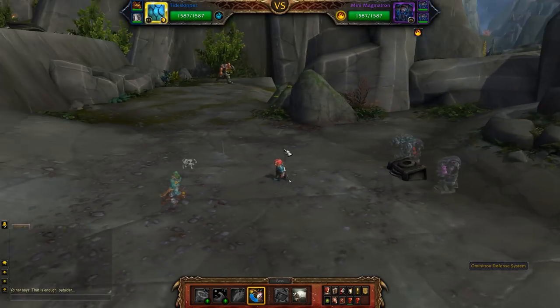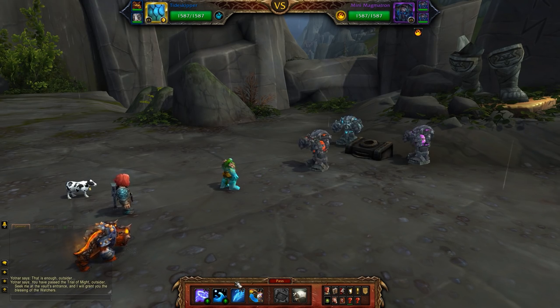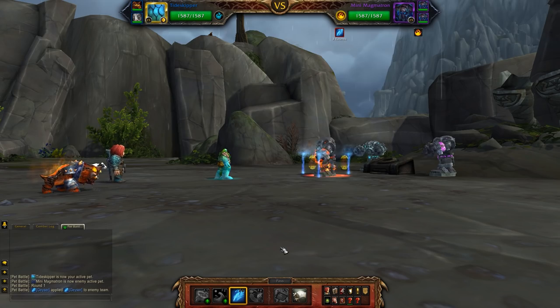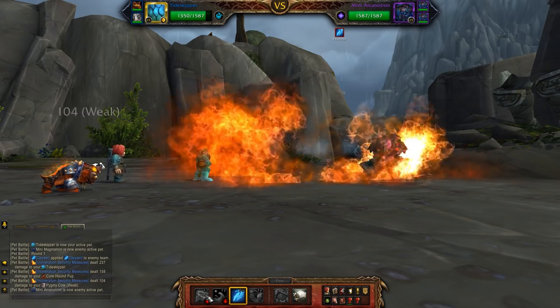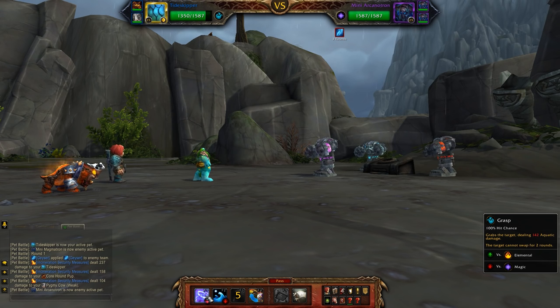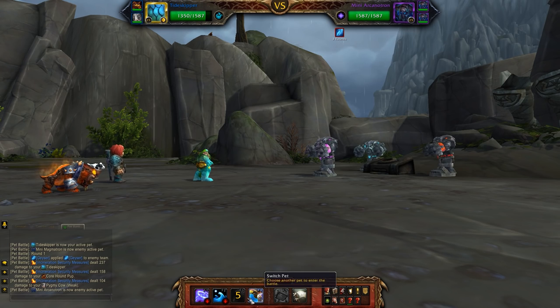So if you have any pets handy that do aquatic damage on your team, put those in your top slot and we'll get started. Magmatron comes out first — he's weak to water damage, I'm going to lay down a Geyser, and then he's probably going to switch because they do that. Because of the nature of the switching in this fight, it's very hard to script. They won't always do things in the same order, so you're going to need to use a lot of common sense, logic, and a bit of luck.